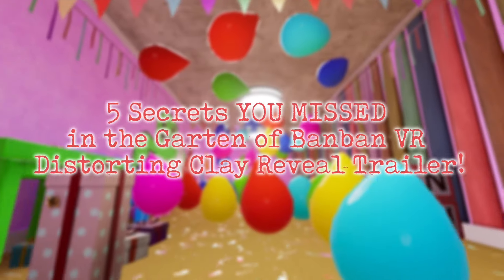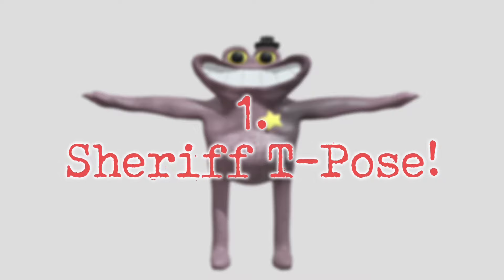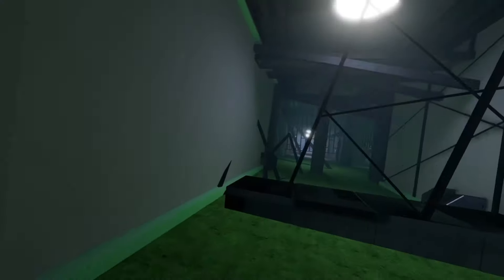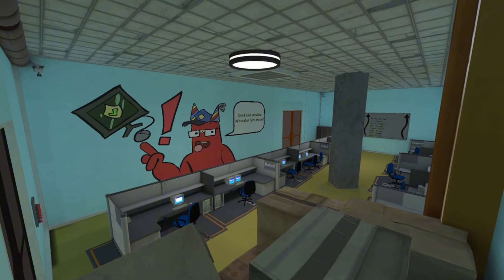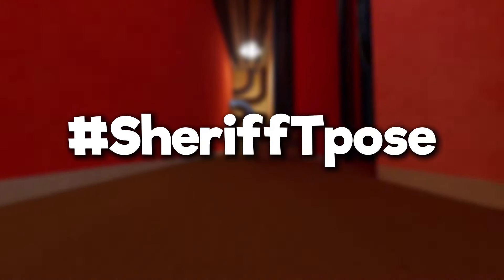So here are 5 secrets you missed in the Garten of Banban VR Distorting Clay Trailer. Secret 1: Sheriff T-Pose. In the first few seconds of the trailer, if you pause the video at just the right moment, you can see a T-posing Sheriff Toadster in the background. It's a blink-and-you'll-miss-it moment, framed right at the beginning of the second shot. So let's get a hashtag Sheriff T-Pose in the comments.